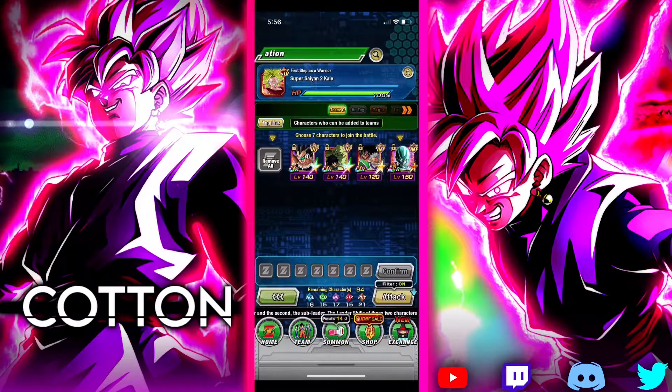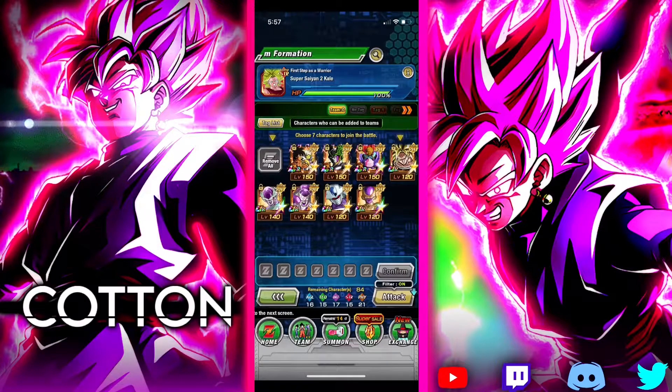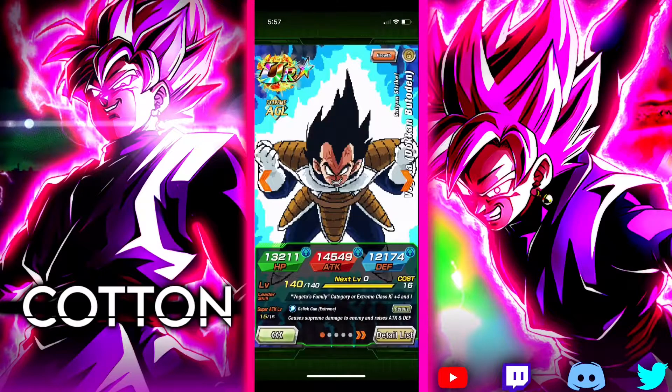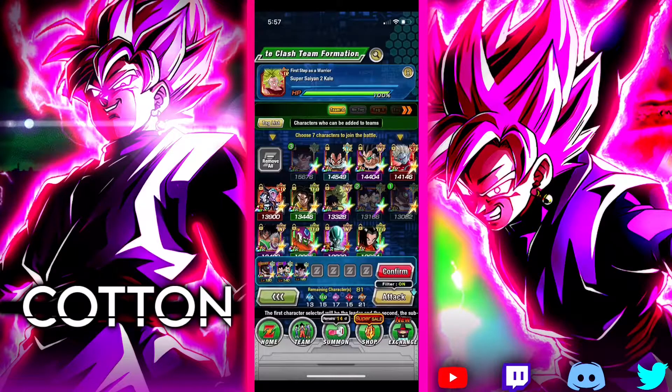Oh, super STR. Am I missing something? Did I miss the memo — am I supposed to use physical? This does not make sense. I'm a little confused here. Let's see if we can find an all-types... oh wait, you're actually three Ki. Nope. What about you guys? I think we're gonna have to go with this — it's not the most ideal thing, but what else do I do?